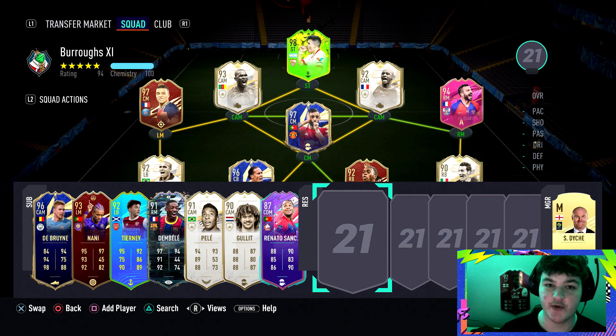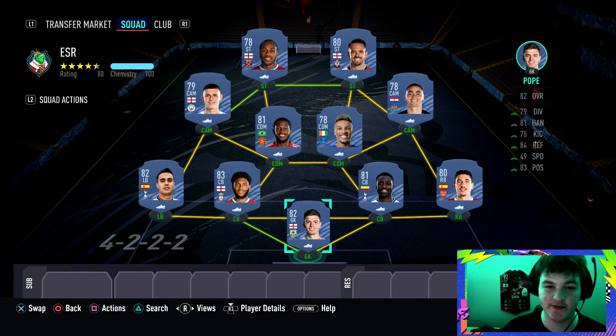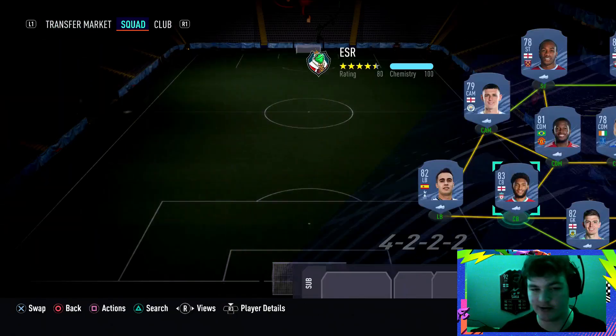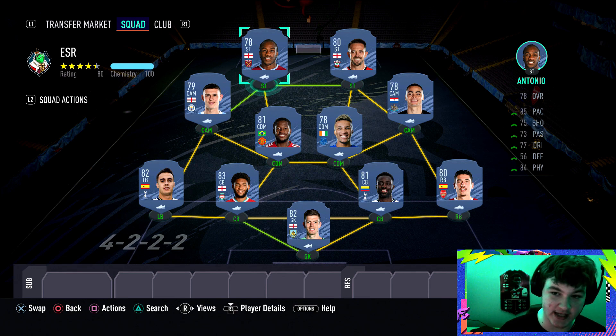This squad builder is for those of you that maybe only have 30,000 coins and not too many great players in the club. I've gone for the 4-2-2 formation - I find it's very good attacking-wise and you want to be getting goals. You only need to win five out of 14 games, so winning isn't too necessary. The 4-2-2 is very attacking, great going forward, and really well balanced - you score a lot more goals than with a classic 4-3-1-2 or 4-4-2.